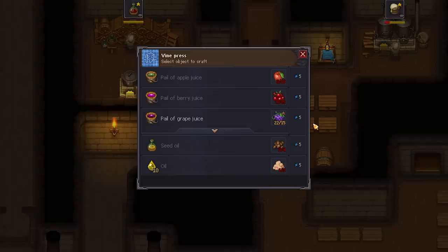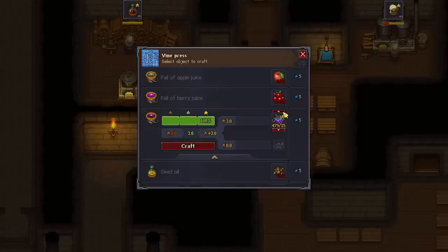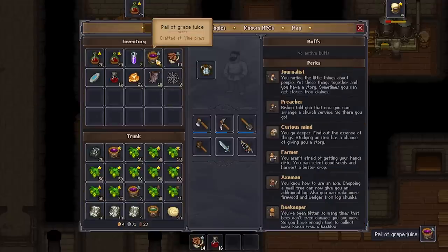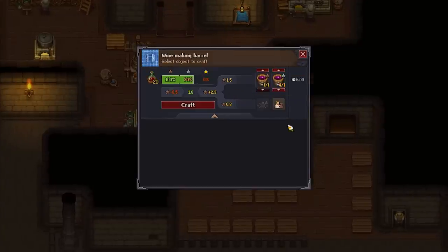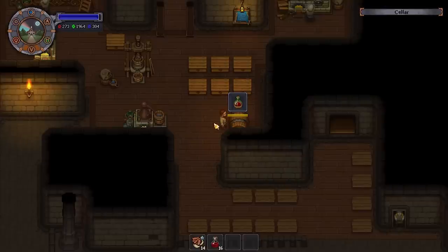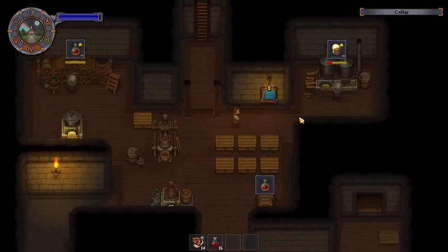Wine is pretty similar. First you need to press a pile — sorry, a pail — of grape juice using the vine press, which is also improvable. Let's make some silver wine just to show an example. Here I've got a silver quality pail of grape juice and I'm gonna bring it over to the winemaking barrel. This is where you can see the probability of different qualities. Now that that's fermenting, I'll show you how to use the zombie breweries.